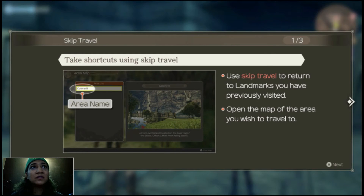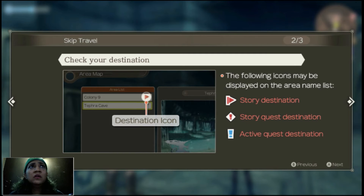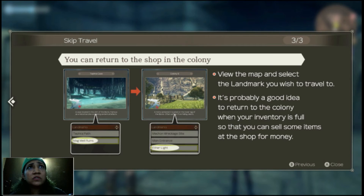You can take shortcuts using skip travel — skip travel lets you return to landmarks you have previously visited. Open the map of the area you wish to travel to and check your destination. The icons displayed include story destination, story quest destination, and active quest destination. You can return to the shop in the colony — it's a good idea to return when your inventory is full so you can sell some items for money.